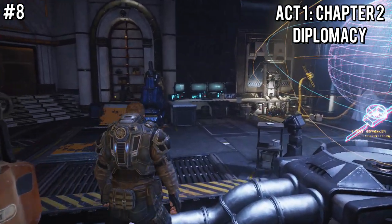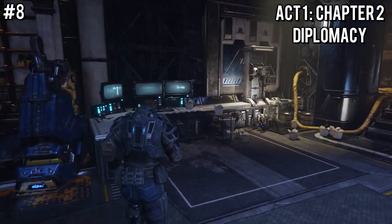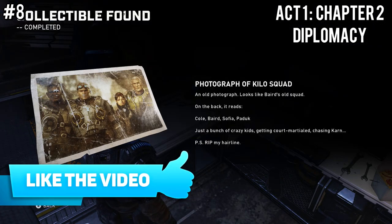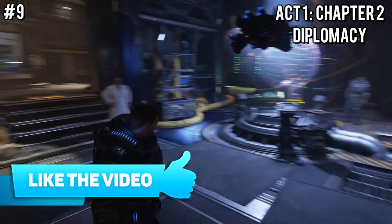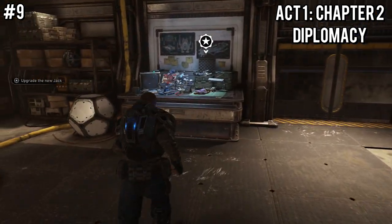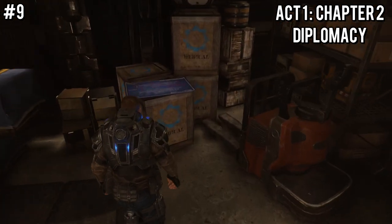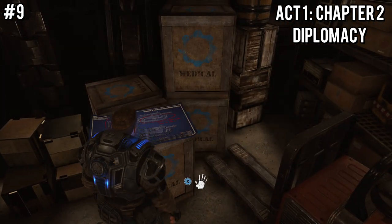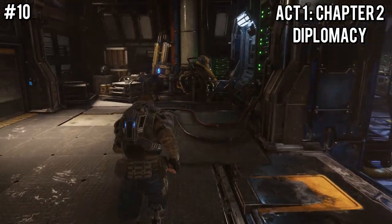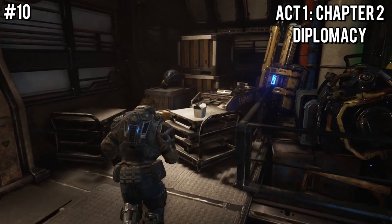Now we move on to Chapter 2 of Act 1, called Diplomacy. Right after you start and are able to play, just turn around and you can find the next collectible on a table. These next few are really close together — turn around from that one and enter the room you're supposed to go into anyway, take a left and you will find a blueprint. Then turn around and go to the end of the same room, and you will find a trauma record next to some Chinese food.